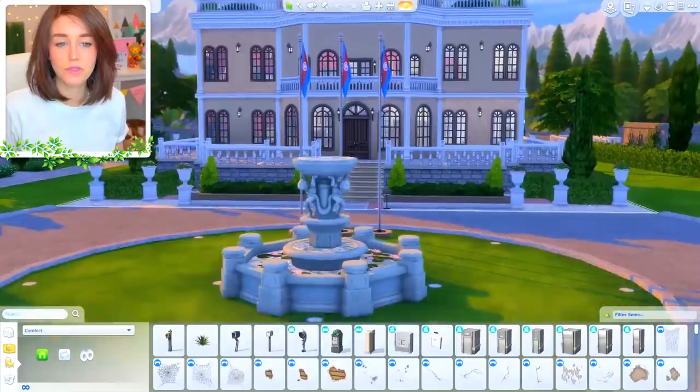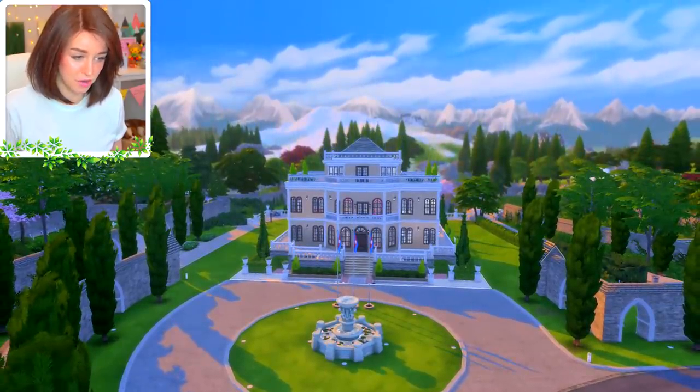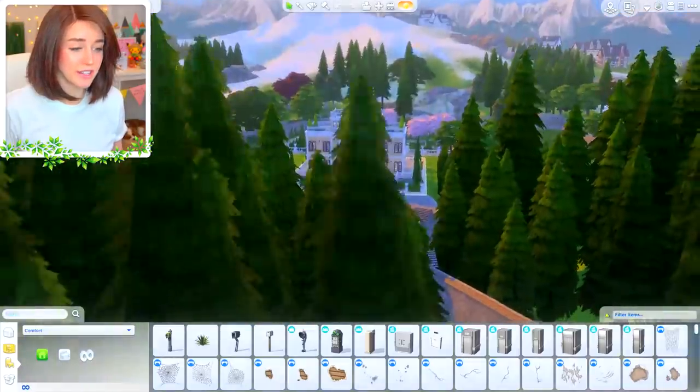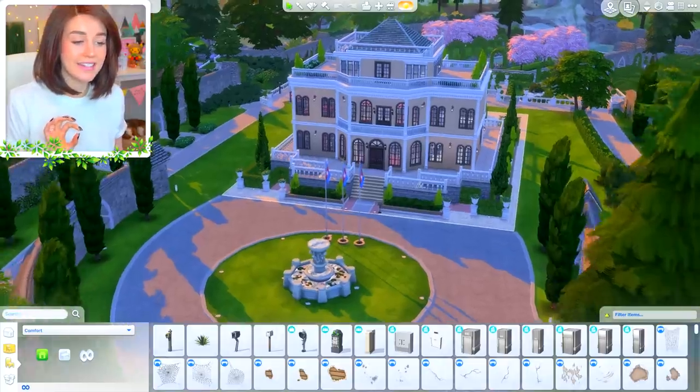I'm in the Von Haar estate in Windenburg because this is where I'm going to build it. I've changed the lot type to a residential lot. It's really pretty, and we're going to check pictures of the Cinderella Chateau and try to get it as close as possible. We're going to try to build it as it was in the 1960 movie. If you're excited, give this video a big cheeky thumbs up. Don't forget to upload your Prince Charmings onto hashtag Claire Siobhan Princes — make them teens and we'll try to get them involved.